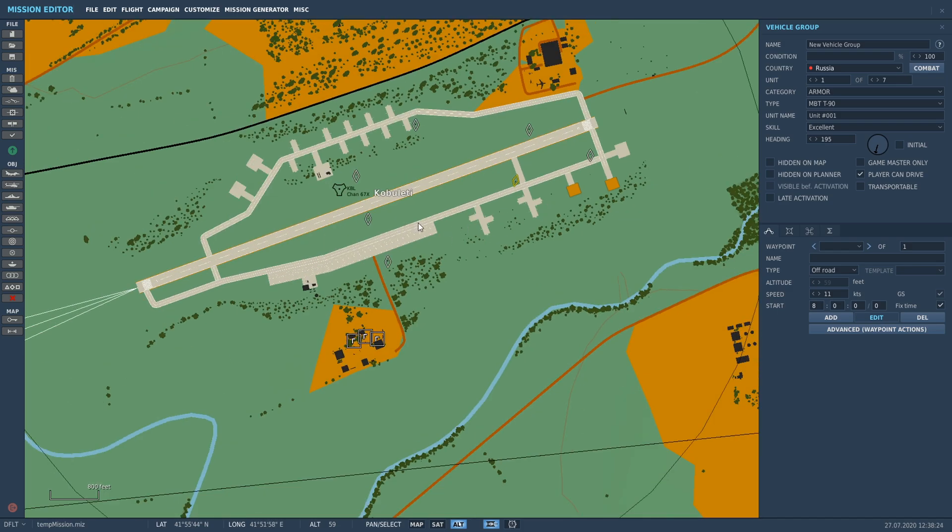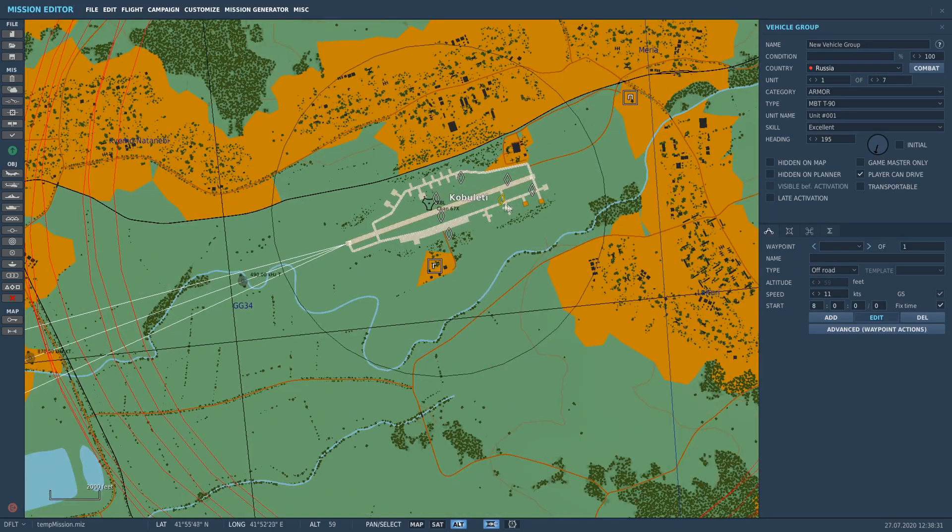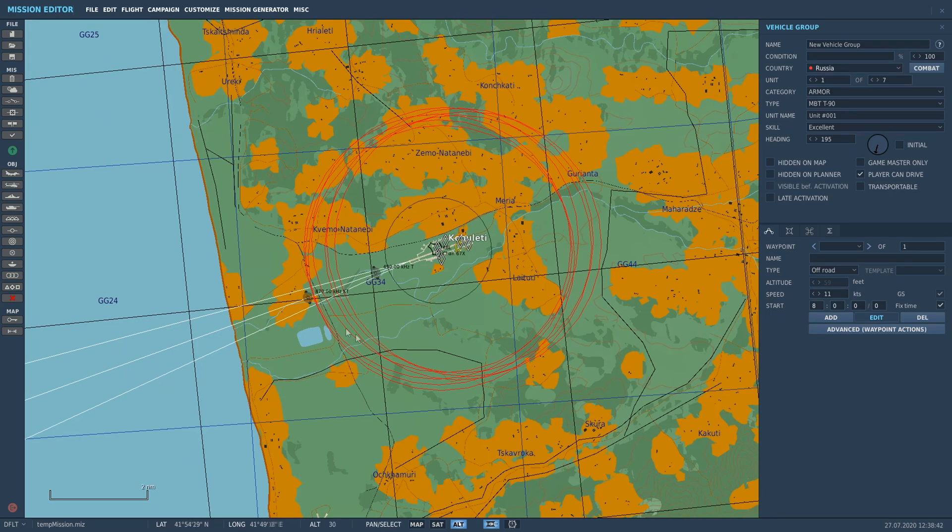That's pretty much how you spawn in ground units. If we were to fly over the top with our F-18 close and low enough, those tanks would start shooting at us. If there were friendly blue units on the ground, they'd also be shooting at blue units in range. You can see the threat rings - the red circles - that show the tank's engagement range. This helps when spacing your units so they don't just spawn in and start shooting each other. Catch you on the next one.